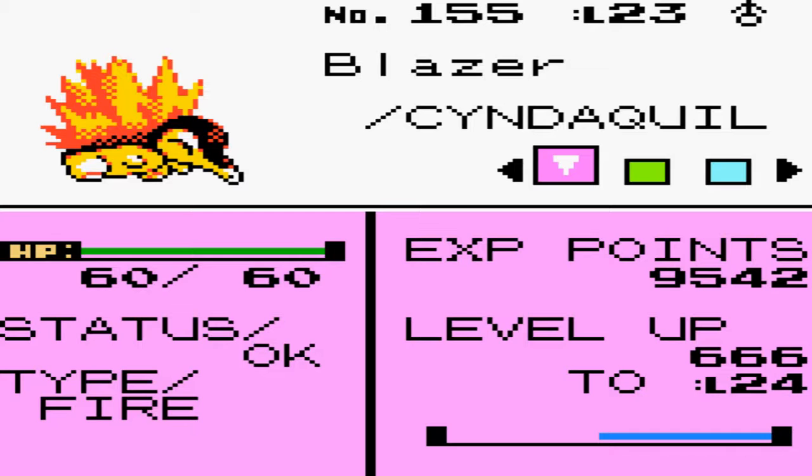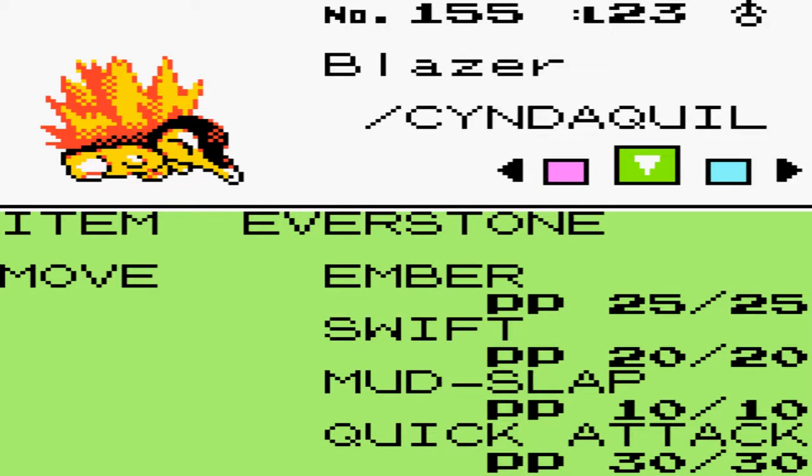Now on level 23, with Ember, Swift, Mudslap, and Quick Attack — you learn Quick Attack at level 18 or 19. I went ahead and picked up Swift in the Union Cave and deleted Tackle for that. And for Quick Attack, I got rid of Leer.